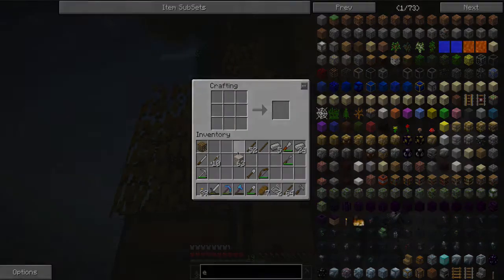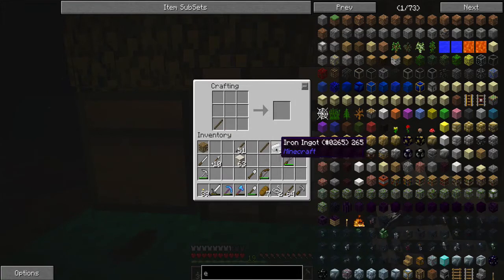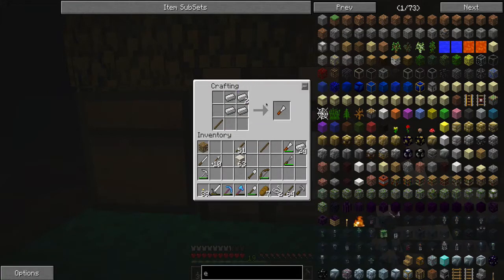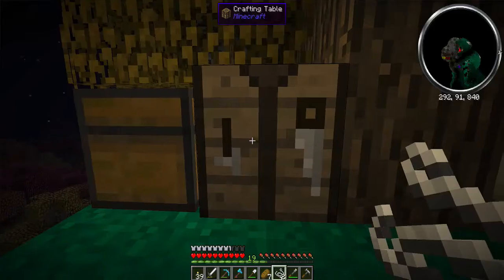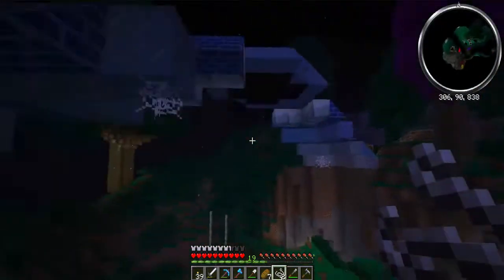I'm going to get the recipe so we do it right. As promised, we're back, and it's much simpler than I thought. It's just one carpenter block and one iron. If you wanted to make this chisel, it's four irons and one stick. That's how you make the regular chisel. And to make the carpenter's chisel is just one iron and one carpenter's block. But I don't need a carpenter's chisel because I have one already. But let's go over here and let me show you these at night.